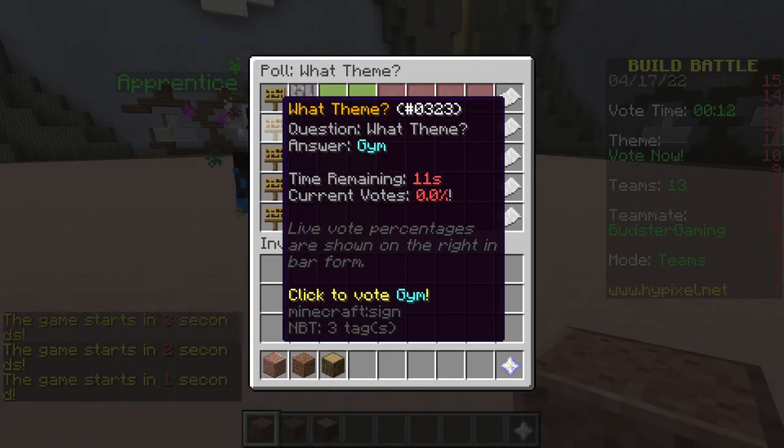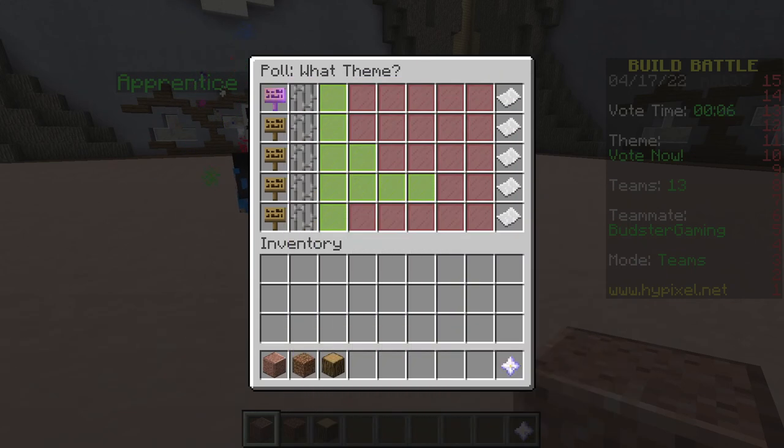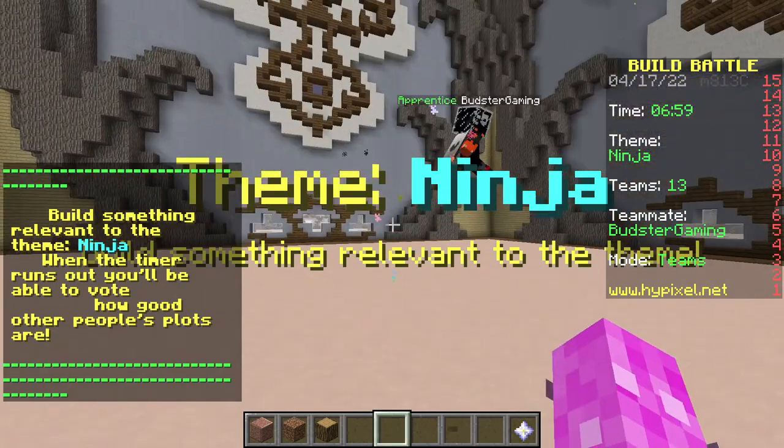Theme options: clock, gym, anchor, ninja, eating competition. Clock seems the easiest, so I'm gonna do that. Ah heck, theme is ninja.